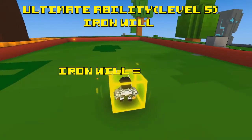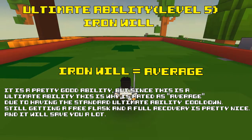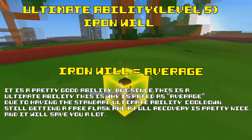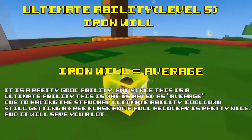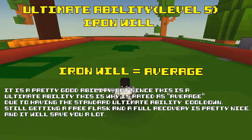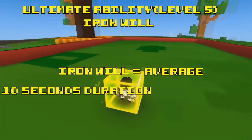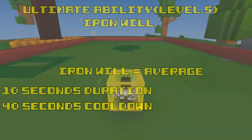Overall, I would still say this ultimate ability is average. It is a very useful ability and it can serve as a panic move if you get hit for a lot of damage. But it doesn't help you in any way besides that — and not to mention the damage redirect. Still, use this ability as a panic move, or if you are in a long battle like Shadow Tower, then use it on cooldown so your flask lasts a little bit longer. This ultimate ability lasts for 10 seconds and has a 40-second cooldown.